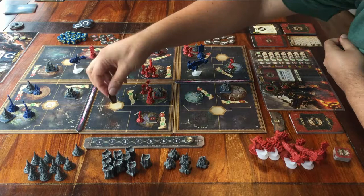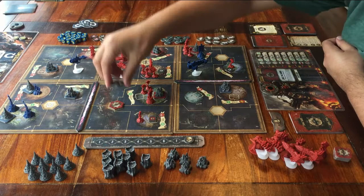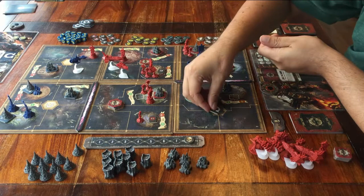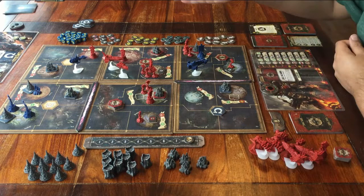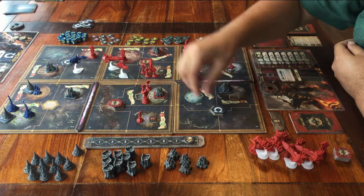You can put a token somewhere where there's no token yet, or you can put it on top of another token — doesn't matter if it's one of yours or from another player. You keep going around the table, placing one token when it's your turn. As soon as everyone has placed all the tokens, this part of the round is over. Just keep the rule in mind that you place these tokens on a tile where you have something of yours, or at least next to a tile where you own something.